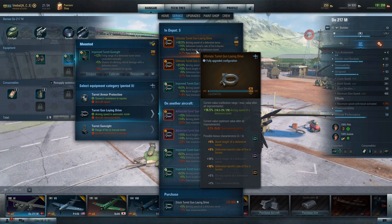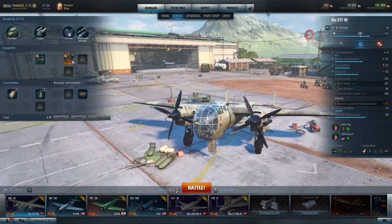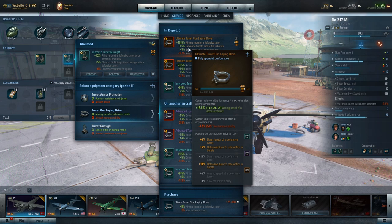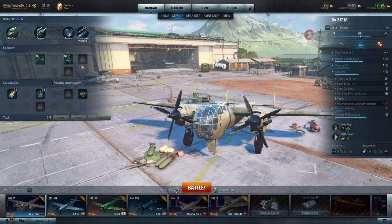The turret gun laying drive increases the aiming speed of defensive turrets — both when your gunners fire on their own and when you're firing manually. It helps that inner reticle shrink down faster, which increases damage and crit potential. It also has a bonus to rate of fire in the first tier. You can roll for a 10% increase on top of the base 5%, giving you potentially 15% more damage per second from those guns. That said, it does negatively affect yaw maneuverability, so your mileage may vary.